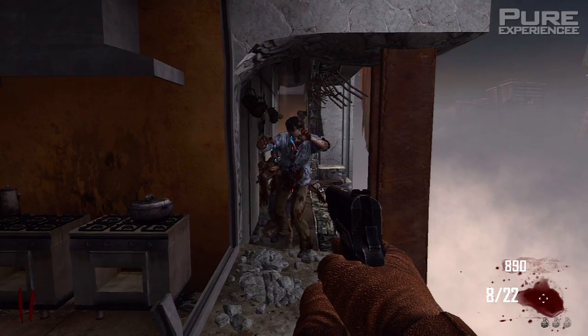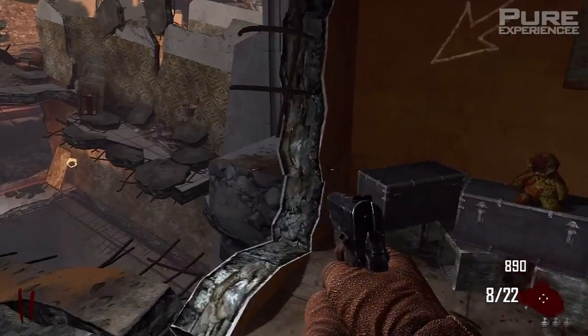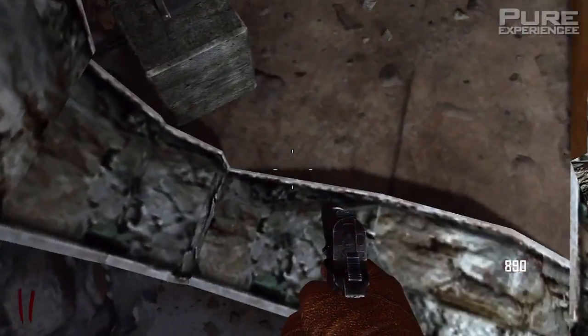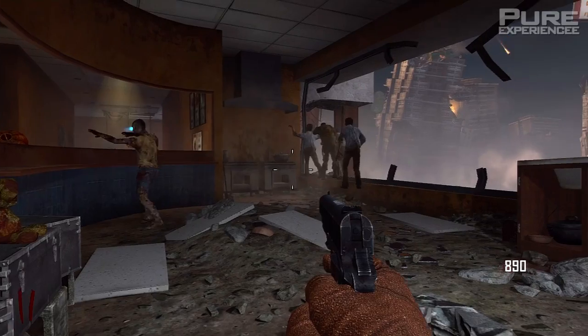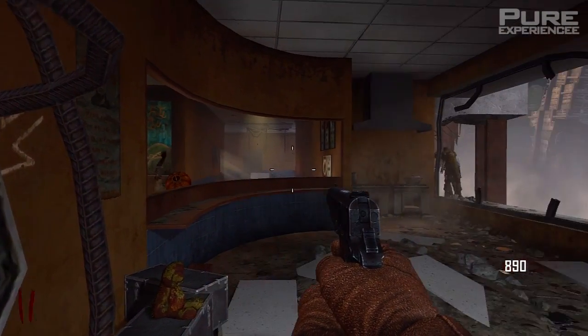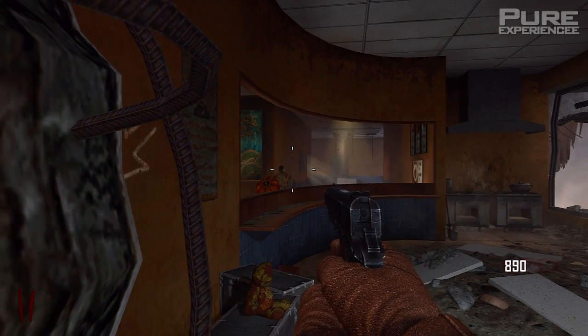And there we go — we've got a lot of zombies here and they're really close to me, like they're all wanting to eat me right now. I jump into this glitch, I turn around, we look up, and they don't give a care about me and just bugger off and do their own thing. This glitch is super easy to do and it is one of the most effective glitches, as well as a bunch of others.